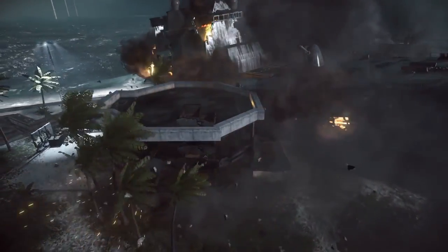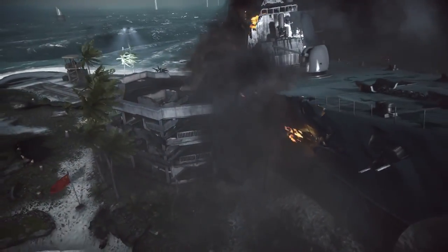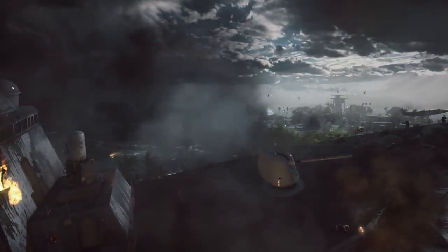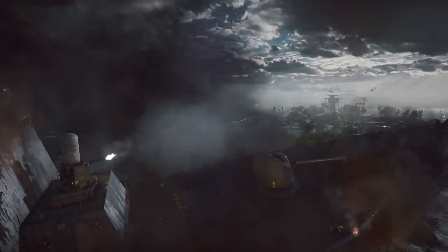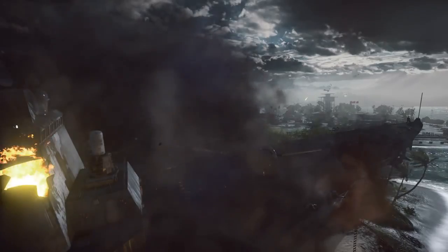Not only does the destroyer bring down the building on C point, but whichever team controls C gets access to the automatic anti-aircraft gun on C, which is in the center of the map. So this is a very good asset to have, and it should help you keep the skies clear as long as you maintain control over this point.